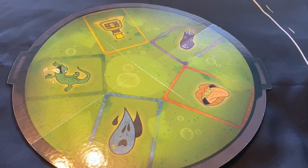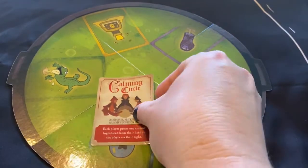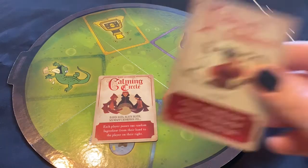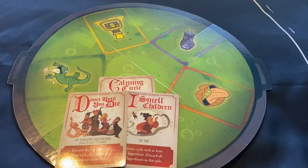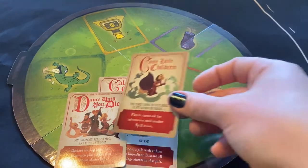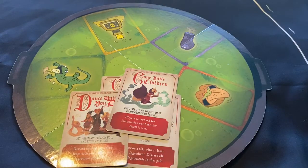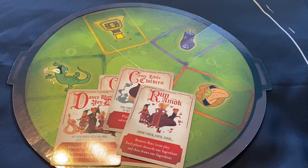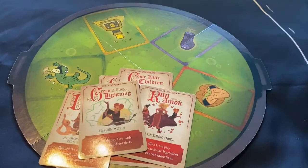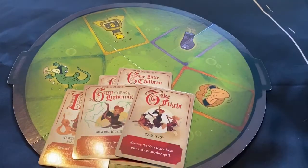Before we take a look at the witch's brew cards, let's look at the spell cards. Some of these spell cards include a calming circle spell, an 'I smell children' spell, a 'dance until you die' spell, a 'come little children' spell, a run amok spell, a green light spell, a lightning spell, and a take flight spell.